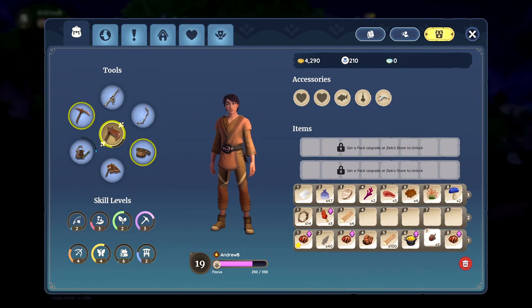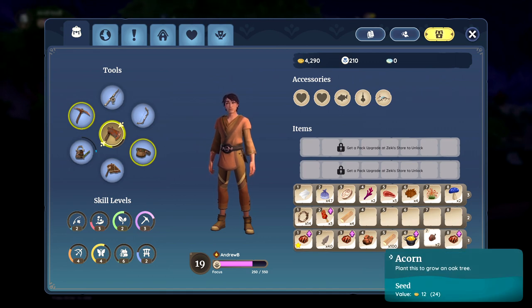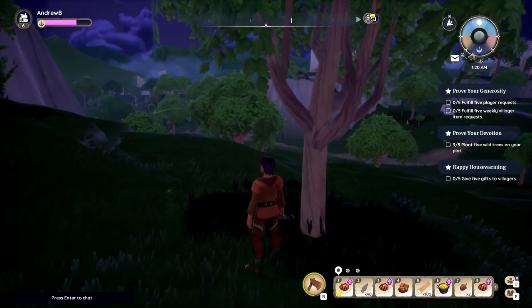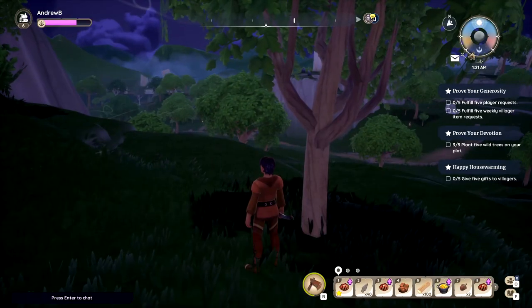To plant a tree, you need to get acorns. There are a couple of different things like maybe pine cones that you can plant as well. Either way, you get them from trees and you're going to need at least the bronze axe to get it.